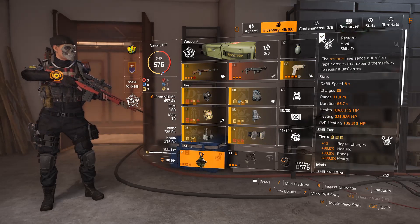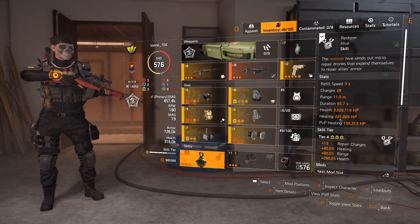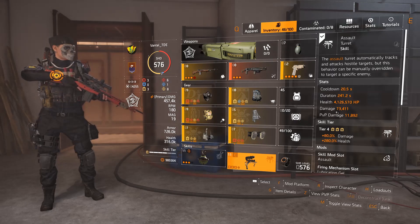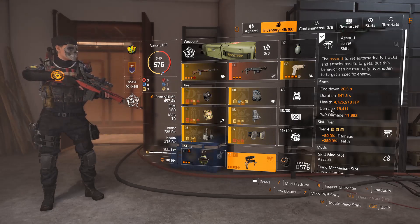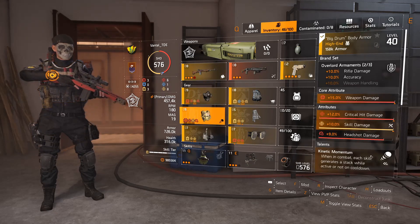The two skills I'm using are the Restorer Hive — 221,000 heals is more than enough for a solo player — and my secondary skill is the Assault Turret. Remember, the longer you're in combat, the better both of these get because of your Kinetic Momentum stacks.